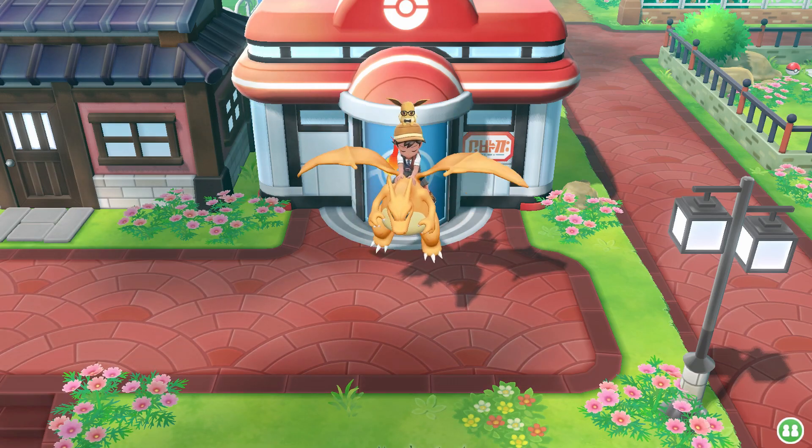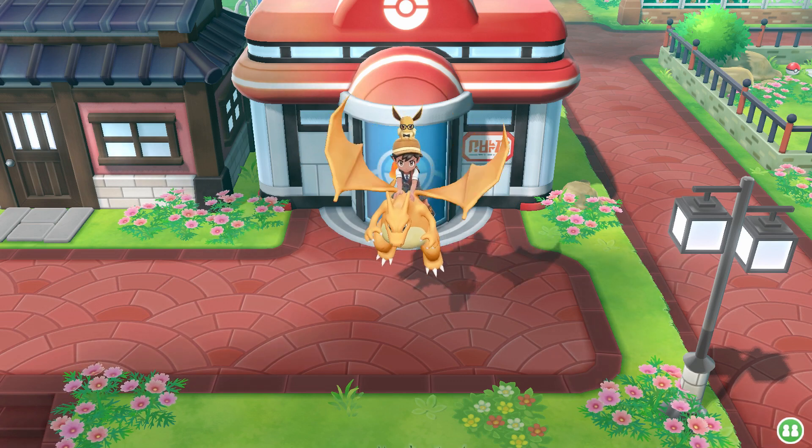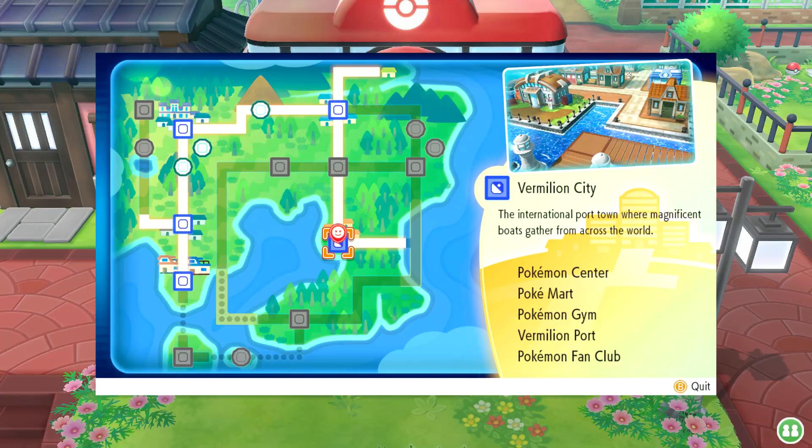Hey Champions, it's Charm here and today I'm going to show you guys where you can find the TM for Fire Punch in Pokemon Let's Go Pikachu and Let's Go Eevee. In order to get this TM, what you want to do is start up at the Fuchsia City Pokemon Center, which you can find here.